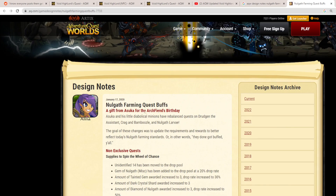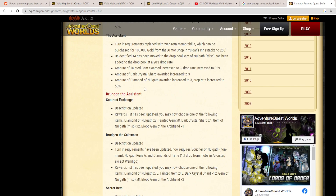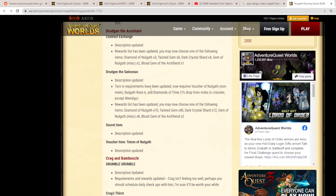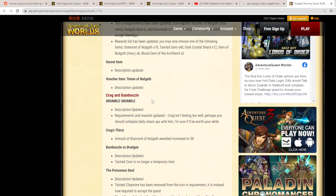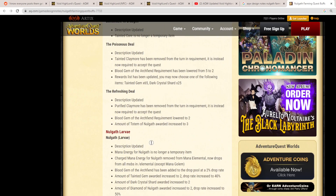These are design notes from January 2020, and this isn't the only change to the Nullgath farming quests. There have been a bunch more, such as Swindelbilk — probably one of the biggest updates. You can pause the video and go over these yourself and see how it's changed since 2016 when VHL actually came out. With the introduction of Swindelbilk and the changing of these quests, a lot more people were encouraged to farm VHL, which is great.